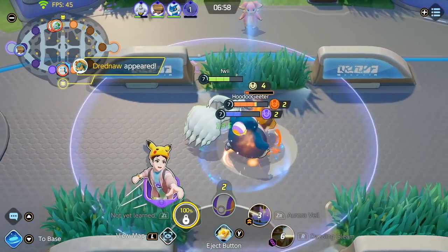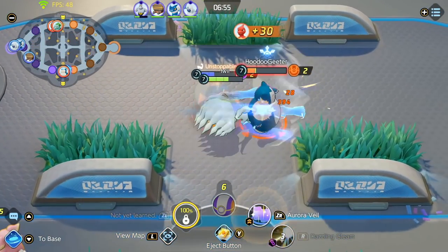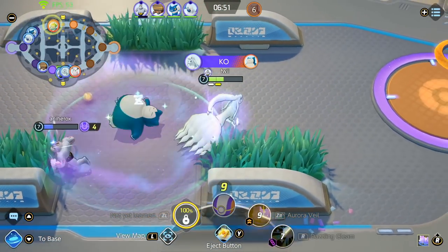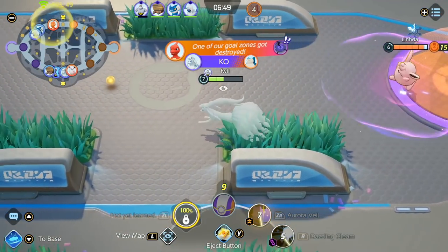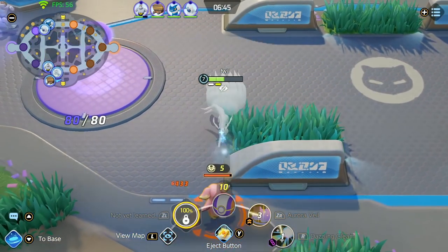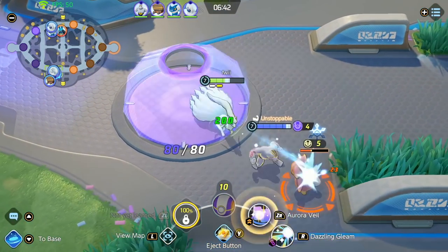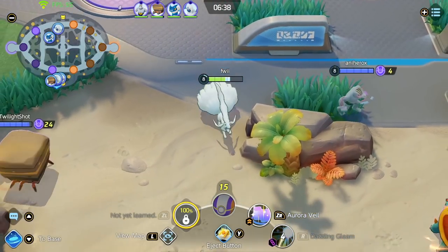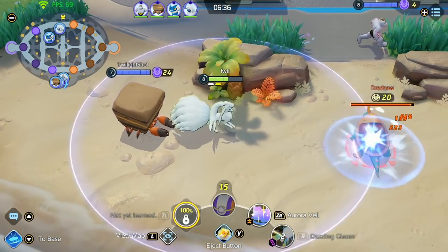The Snorlax actually tried to solo contest the Beedrill, and I managed to have my Aurora Veil up right before he Body Slammed, so that blocked a lot of damage. I tried for another score but Wigglytuff is back, so I'm just going to play back and go for the Dreadnought. Our jungler is here — a Jungle Crustle — which is fine. It doesn't matter which jungler you have as long as they come down for the Dread, because it's a pretty easy take when Ninetales is around.